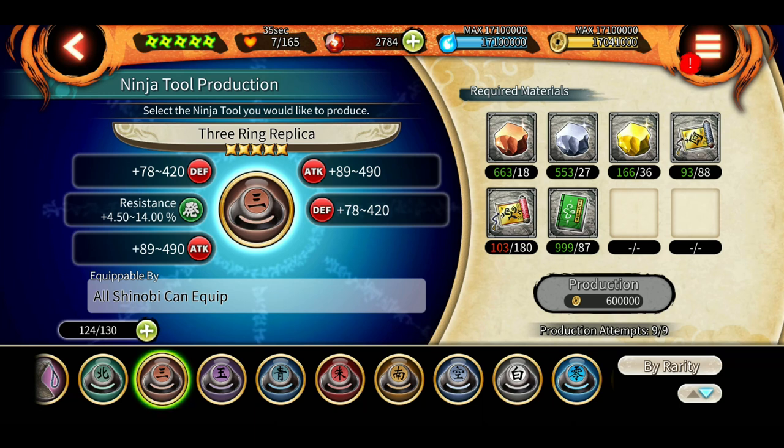Three Ring Replica is ideal for defense shinobis and support units because it gives high defense plus attack along with release resistance, which helps reduce damage from some common jutsus like Itachi version 3 shuriken, Six Path Naruto lava shuriken — they are all release-based. If you provide Three Ring Replicas to your defenders and supports they might sustain damage from shurikens and other release jutsus. Try to make at least 10 of these with decent stats — that is 600+ defense and 600+ attack.